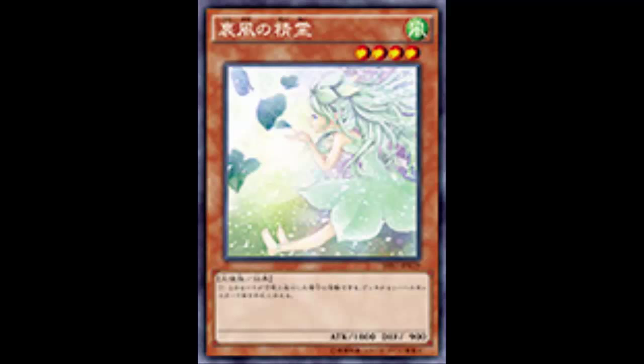It's an 1800 beater that searches a flip monster, so there's that. You can search Pot of Taboo — that's probably one of the things you can do. Even if it was out during the prime of Shaddolls, you probably wouldn't use a fusion material. It's Wind attribute, so you can play it in Shaddolls.